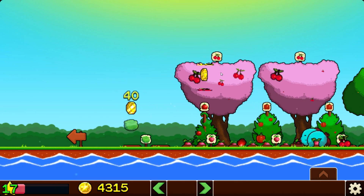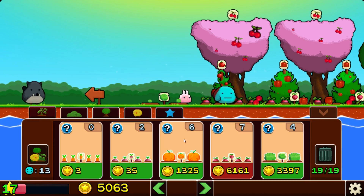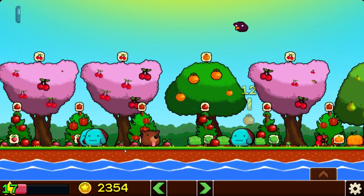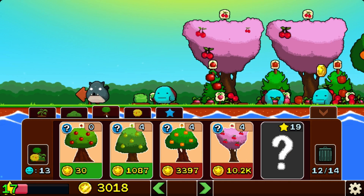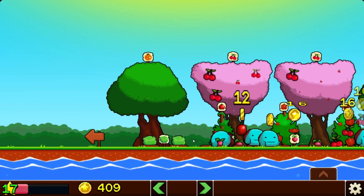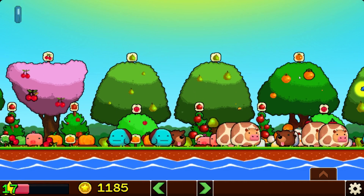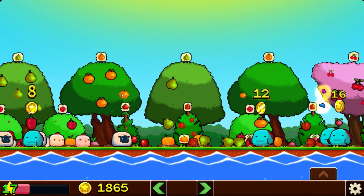We've built them up over here — not too bad. We have another farmer which will help quite a bit. I already have cabbages out there. We need to place our plants over here as well. Oh, 10,000! Just going to go with an orange tree since I don't quite have the 2,000 for that other one.